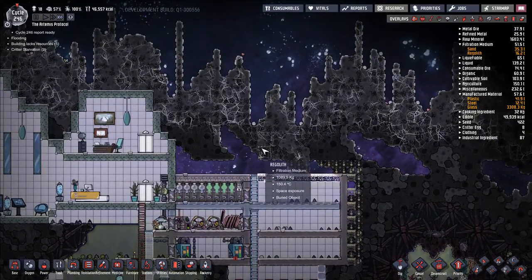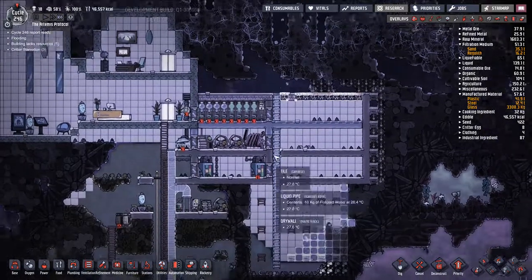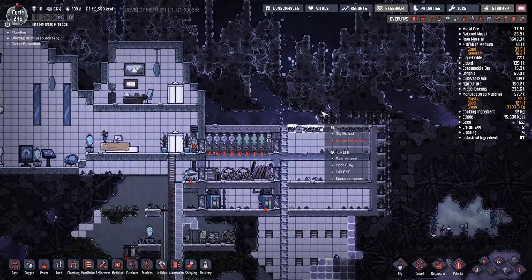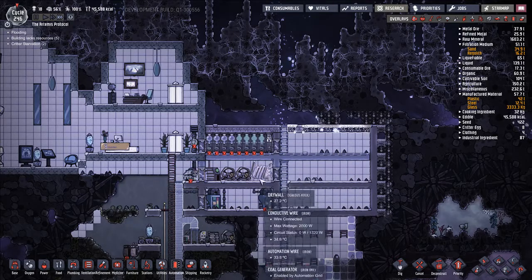We're also going to want to build some bunker tile up here to shield this entrance point. It's not going to be that rough on us, but we just want a little bit up here and then we can build up from there. We want to keep things like this ladder intact, because if duplicants have to come back and build this ladder, that creates potentially a lot of problems for us.